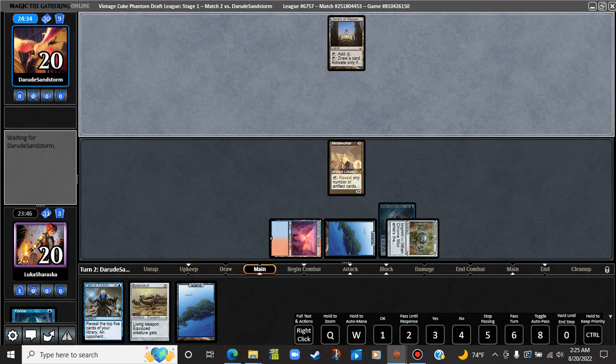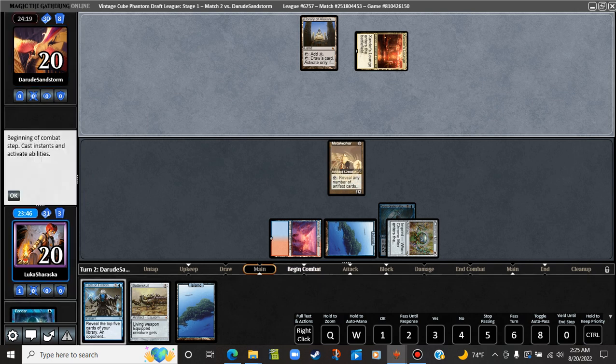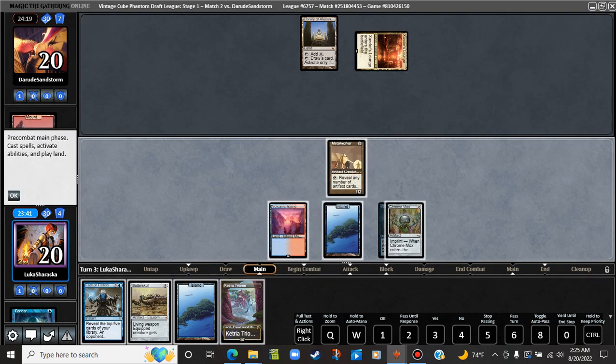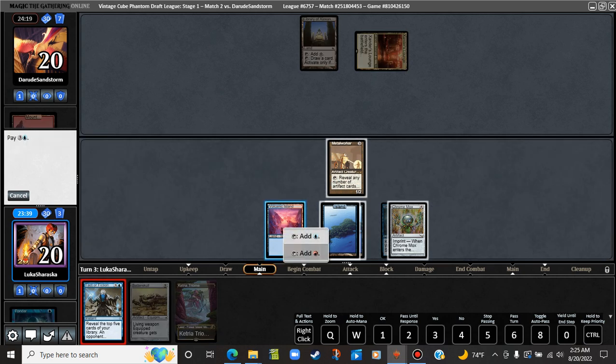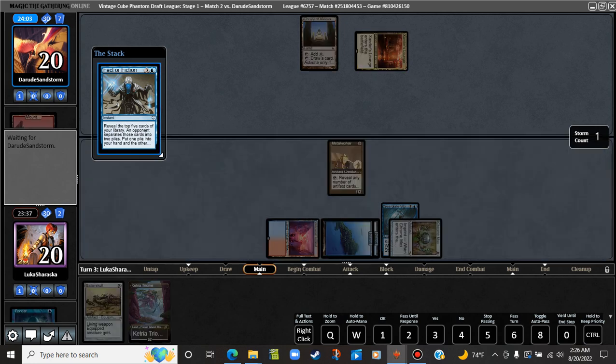Xander's Lounge is not going to do it unless they have a Black Lotus or a Mox or something. Yep, they're going to go to the cleanup step now, play a land, play a Fufferino. Fufferino. Opponent wondering what they should be doing. Those are some piles, that's for damn sure.